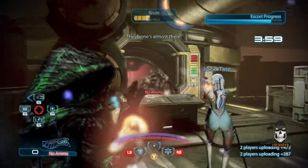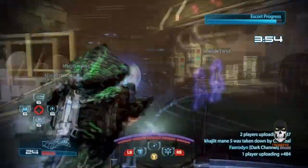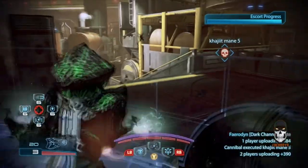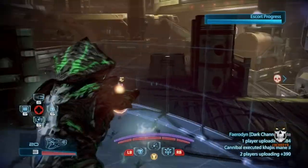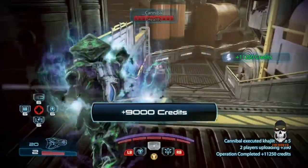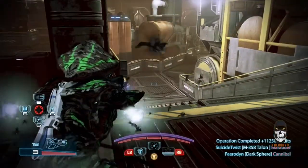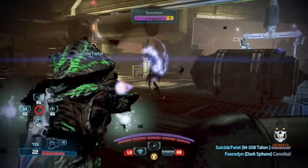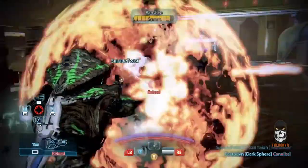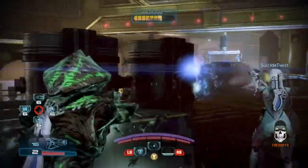They generally try to have one main power that defines that class, and then they select two other powers that complement that main power. Sometimes they're active powers, meaning you cast them and they do damage. Others are passive, where you activate them and they just stay on and augment you in some way — maybe they make your weapons fire faster, your other powers more powerful, or give you some sort of health buff or armor buff. As you level up that character class, you're given attribute points to allocate however you want amongst the three powers.